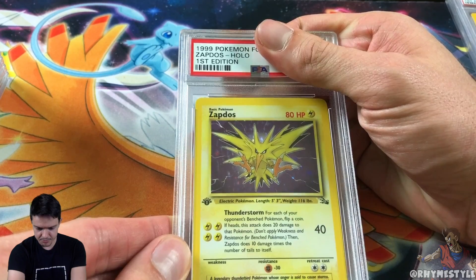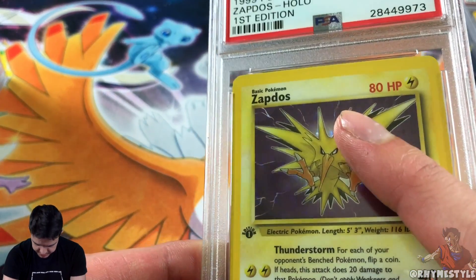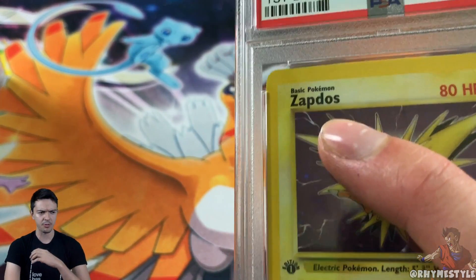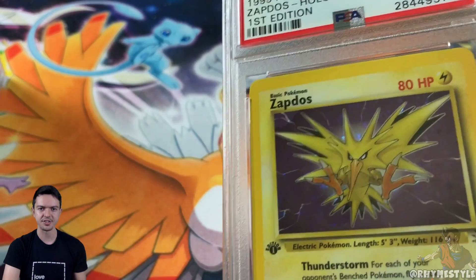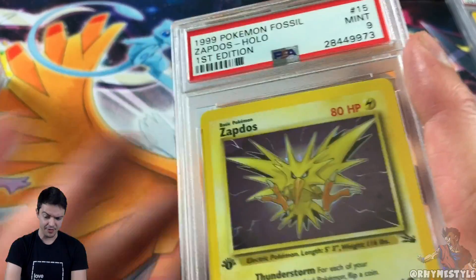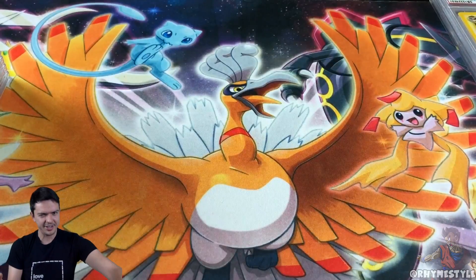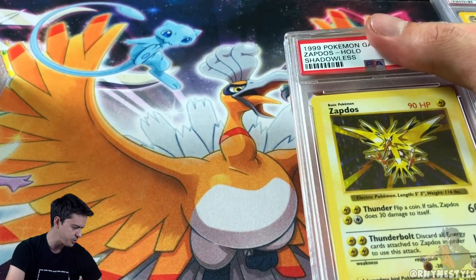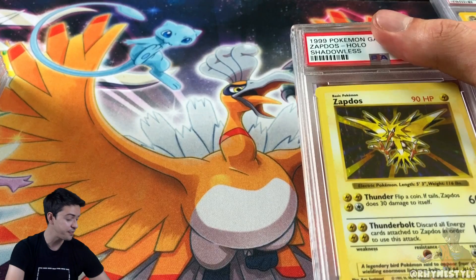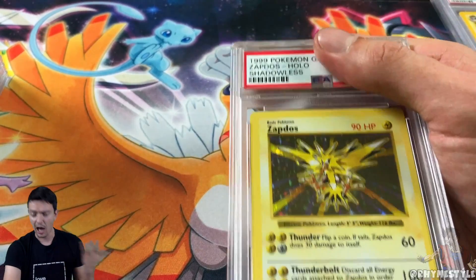Zapdos Fossil — 9! I knew it. Every single Fossil Zapdos I've ever gotten has always come back as a 9. By the way, this is the error one — it's where they usually have the little evolution box that says 'this Pokemon evolved from so-and-so,' but it's an error because Zapdos is a basic Pokemon and doesn't evolve from anything. It's cool to have an error card. I already have one, so having two now both at nines is good because error cards are technically more valuable. Unfortunately PSA doesn't separate error and regular cards in their population report — there are 282 nines and 151 tens combined.